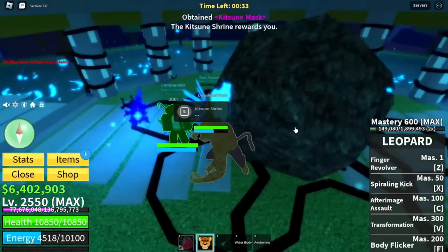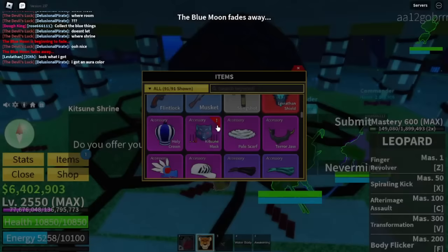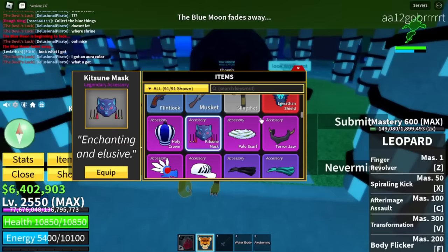We should have enough — talk to the shrine, submit, and nice! We got the Kitsune Mask! It says the shrine is displeased at your offer, but we still got the mask. The blue moon fades away, but we did get the Kitsune Mask!